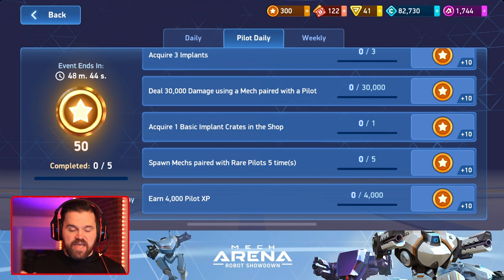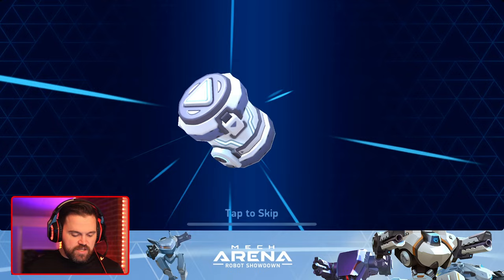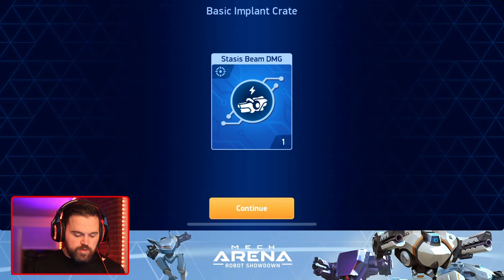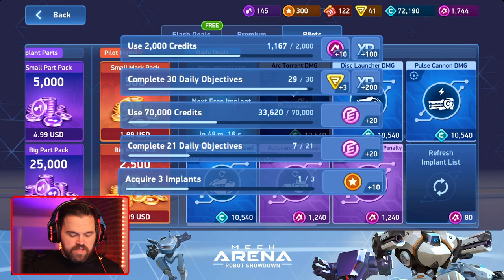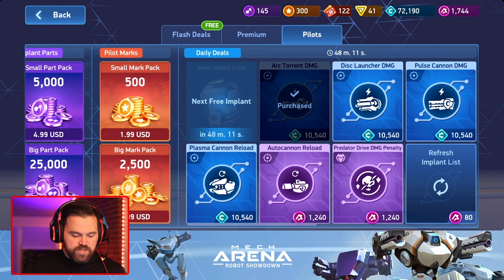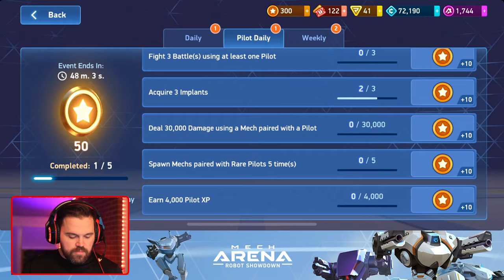There's also the daily to acquire one basic implant crate from the shop. I'll actually open one so you can see - here we go, I got a rare one. Not too spectacular, but you can see it completes the basic crate and acquire implant dailies. Once the next crate cycles in less than an hour, I'll get the third implant and finish all of that. Pretty simple for the basics on implants.